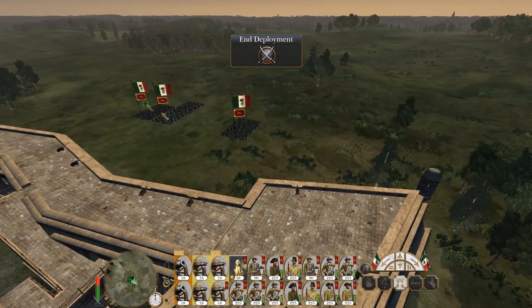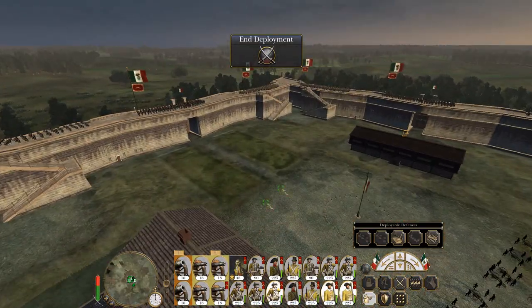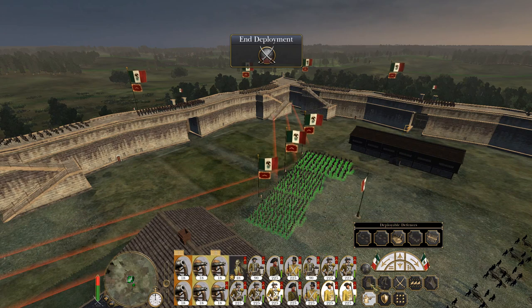Keep my general in the centre. And then I've got two units of guards and a unit of Marines. That is regular line.